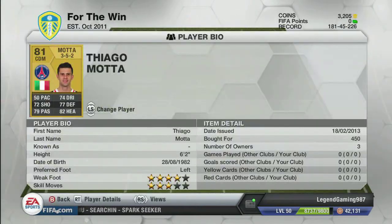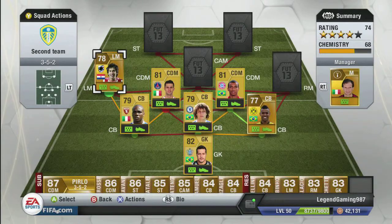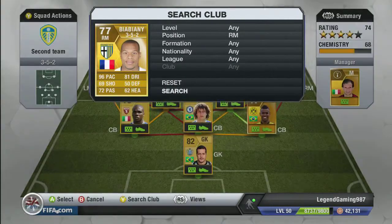Now on to Mota. I just saw some of his stats and they look alright: 82 heading, 77 defending - what you need - 79 passing, not bad. For the left mid, we have Asti Garibiana or something like that - he's from Paraguay, plays for Sampdoria. I've had him before, I like him a lot, he's pretty decent. On to the right mid: Bibiani, 96 pace, 81 dribbling, 72 passing - not bad. He's a good player.